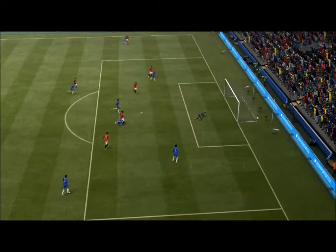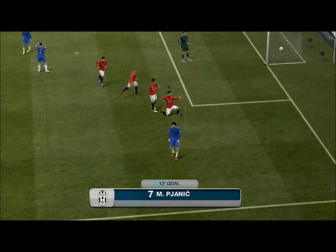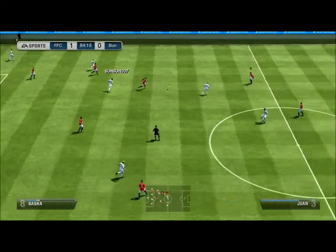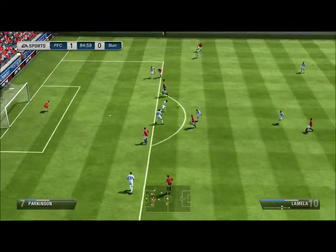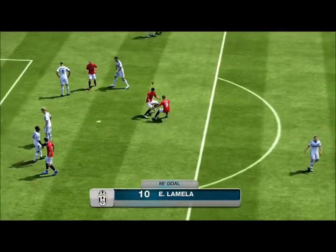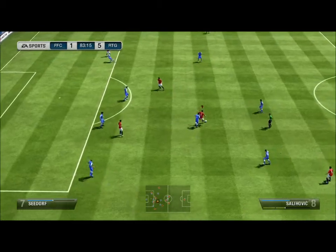As you can see, Boateng gets up for a header and Pjanic gets a nice long shot from the 18-yard box. Juan was a decent centre-back, a little bit quicker than Mustafi the middle centre-back, and a little bit stronger I think. So if you're looking for a cheaper silver Brazilian centre-back, Juan isn't too bad — definitely not what a Manuel or a Dede was in FIFA 12, but anyway.